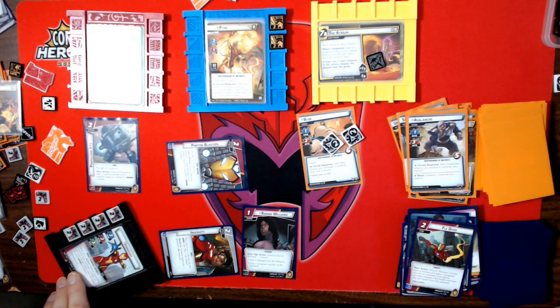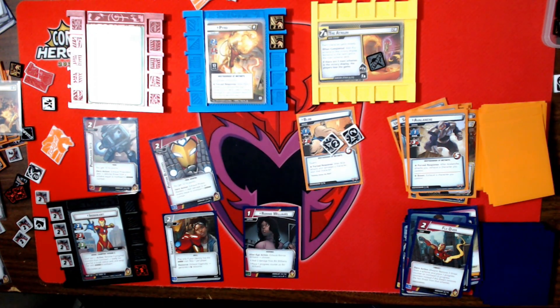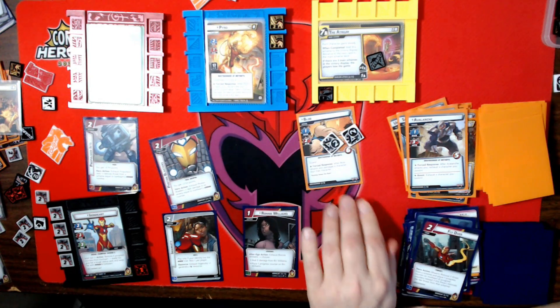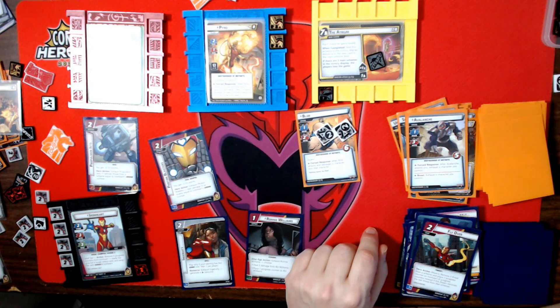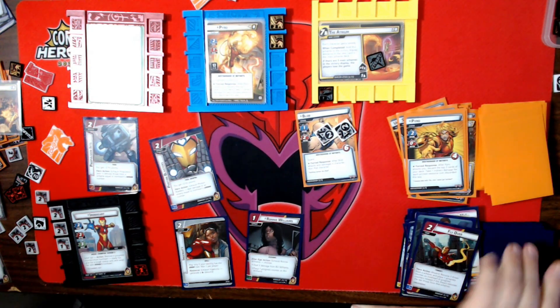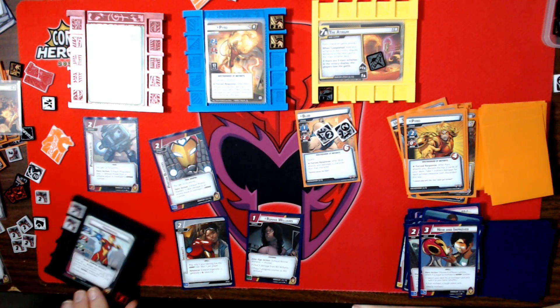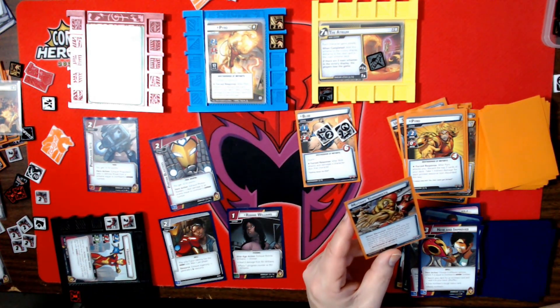Ready, ready, ready — now I have a normal-sized hand, so that helps. We add a threat. After Blob attacks and damages a character, stun that character. I'm going to take the damage from Pyro — that's one then three — then I take two more, and then I defend against Blob. My encounter card is: search the encounter deck and discard pile for the Brotherhood side scheme and reveal it.